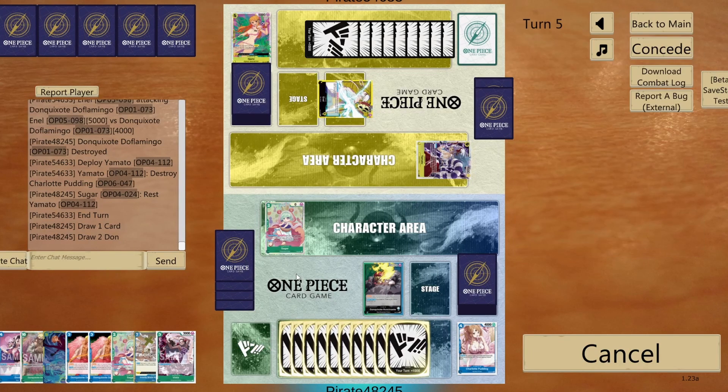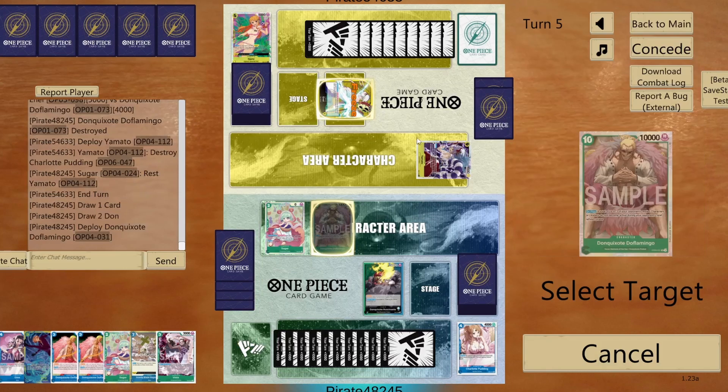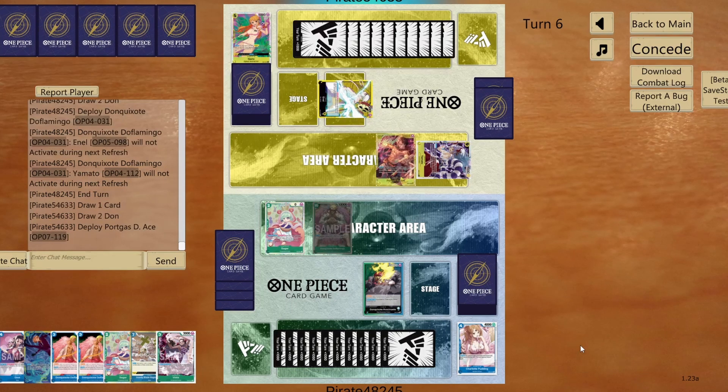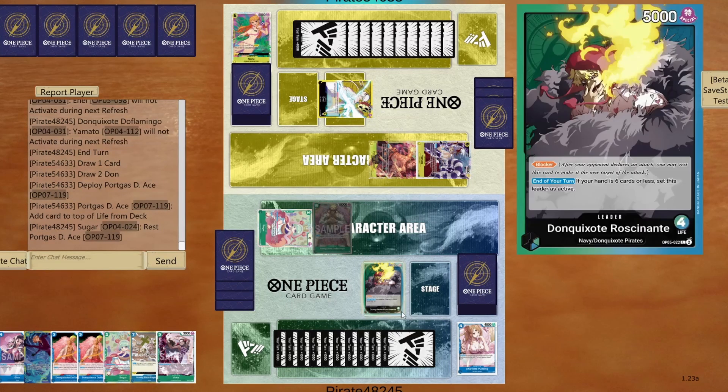Wait — what am I doing? I'm getting crazy. I was about to make a huge mistake. Doflamingo is available — why am I not playing Doflamingo? I was about to go 15 to Yamato for no reason at all, where I can just play Doflamingo and next turn take my time and hit him again. There you go. Ace is rested as well, and then I'm gonna get rid of Ace.